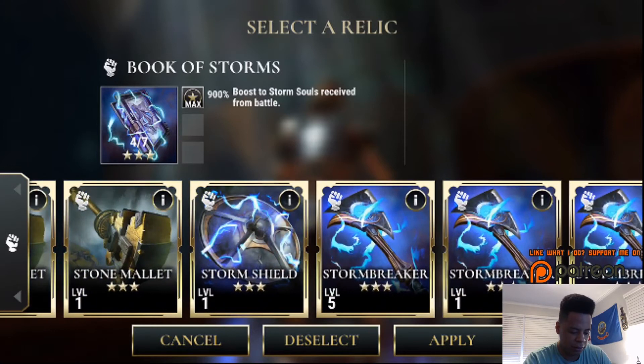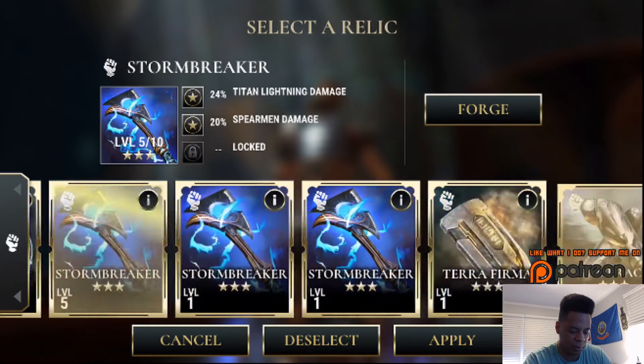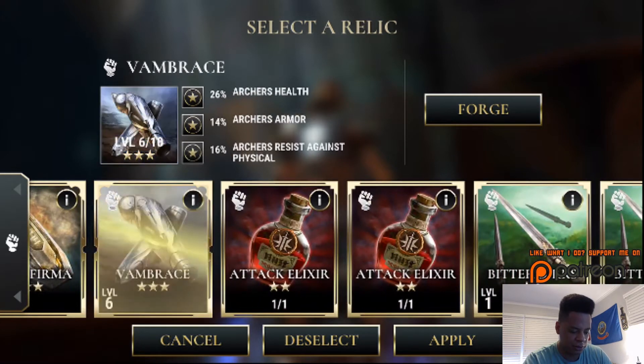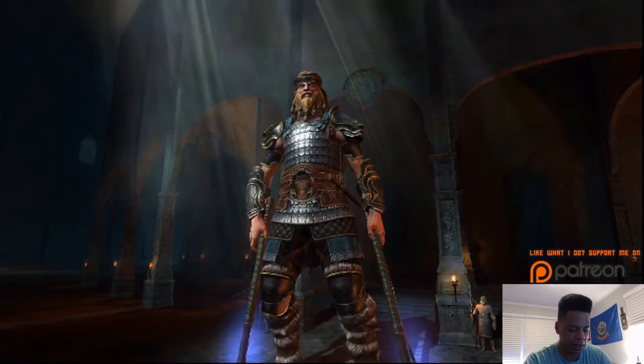That level five Stormbreaker is what I use — 24% Titan damage and 20% Spearman damage. Then I use a level six three-star Van Braces which gives 26% archer health, 14% archer damage, and 16% archers versus physical. That's what I've got on there.